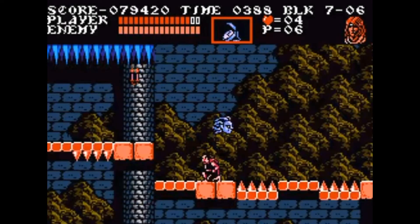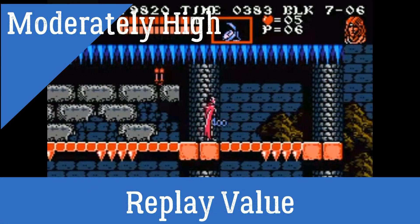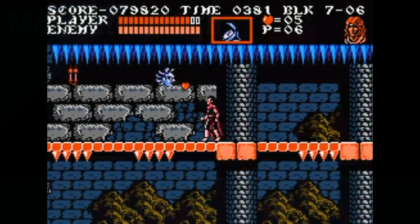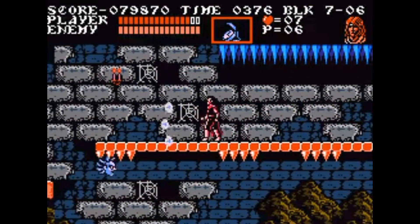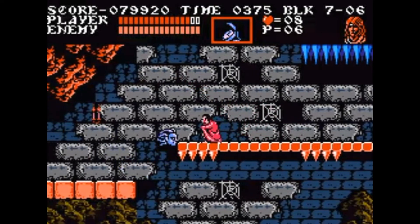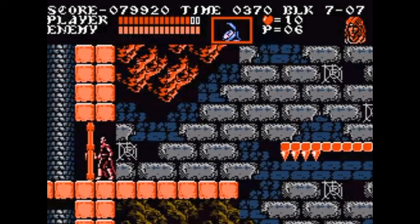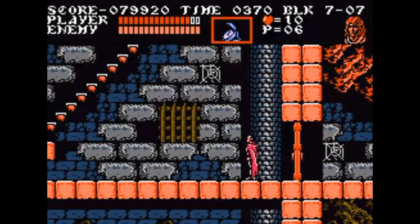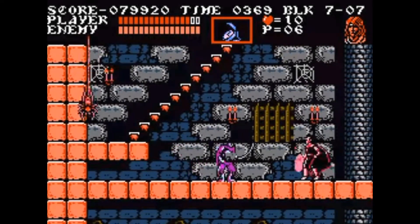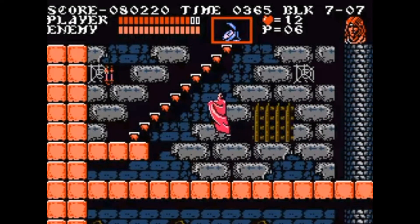Replay value is moderately high. With numerous branching paths that allow you to discover new allies and playable characters, and new stages, you'll find yourself wanting to replay this game two or even three times to see all the various outcomes the game has to offer. By simply opting to take the high path or low path, you create a tangent that steers Trevor's story in different directions. It's quite unique and was not done often on the NES — in 1990, it was most welcome.